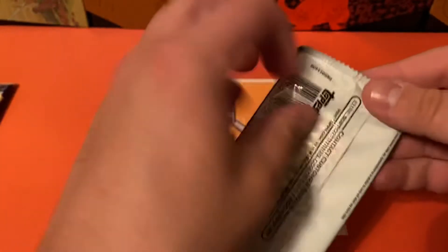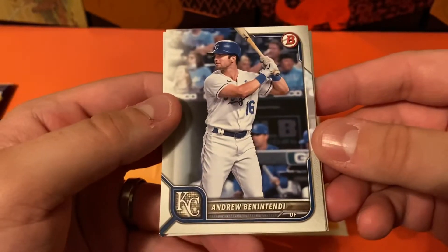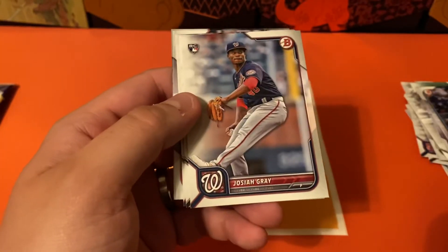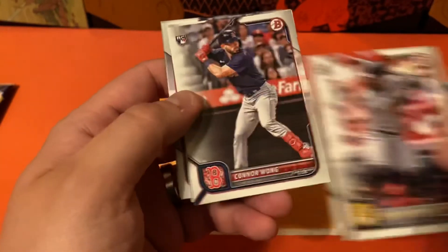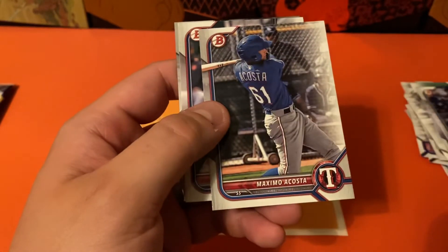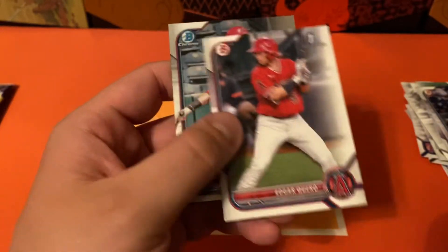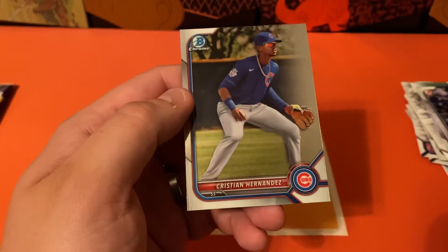Next pack. Ben Attendee, Joe Ryan, Josiah Gray, Castro, Colton Wong, Rodriguez, Maximo Acosta, Edgar, Vera, and Christian Hernandez.